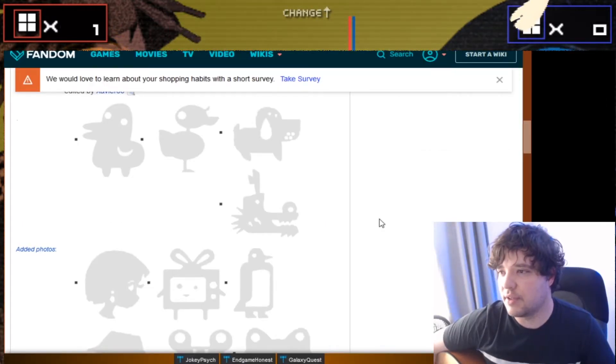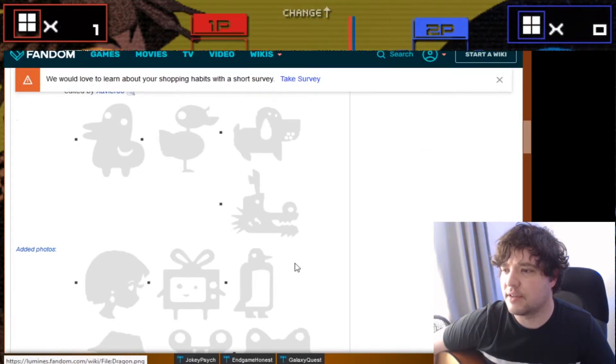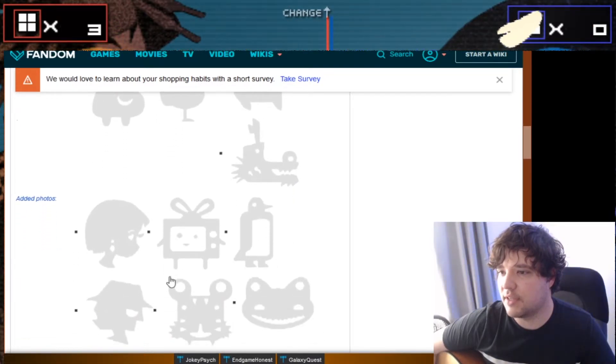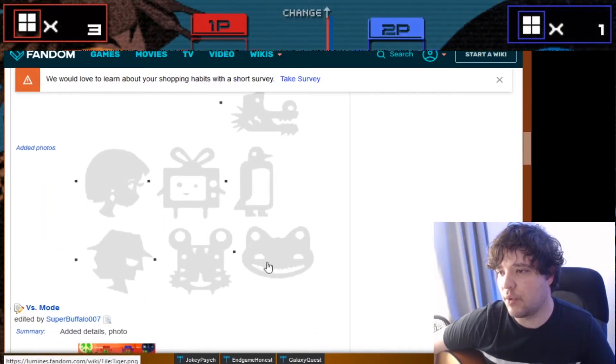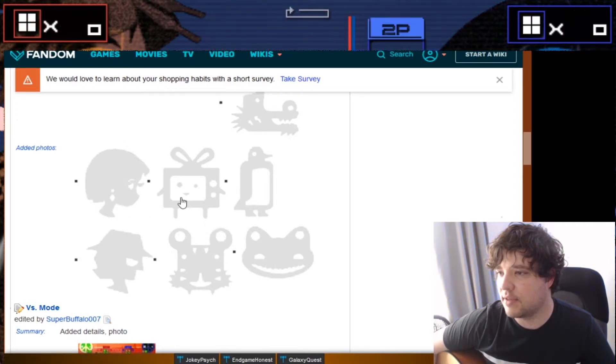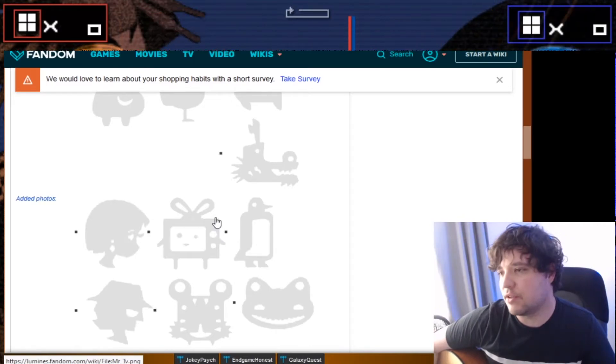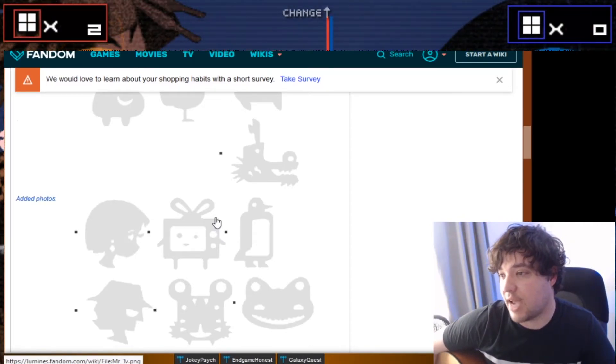I'll just throw this in — these are the avatars. Because I haven't unlocked a whole lot of them, I don't have many good examples, but these are the avatars. They're just gray and bland. The TV is kind of cute, but it's not enough to make you feel like you need to go get this avatar.